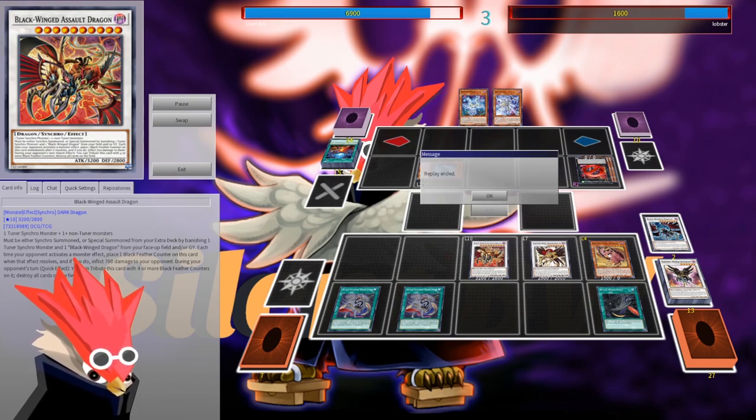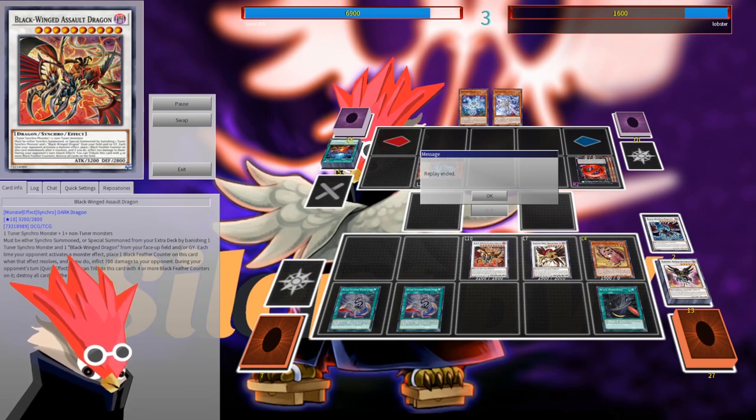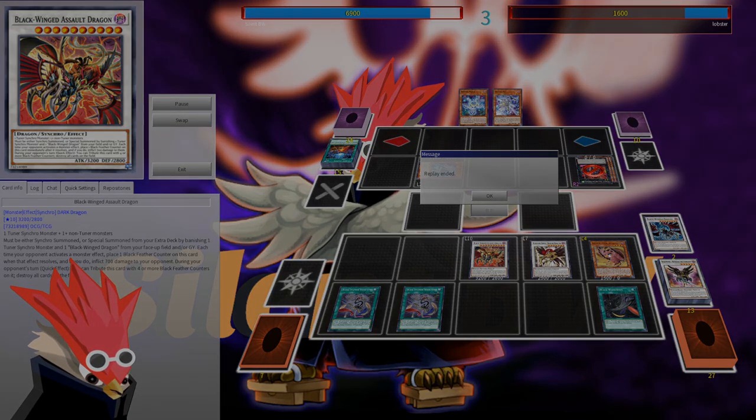Alright, there's the victory! I hope you enjoyed the video. Those were the main hand traps I've been getting requests about — Bestials, Nibiru, and Dimensional Shifter. I wanted to show Dimensional Shifter specifically because it will be heavily played, and if you don't run Gamma in your main deck it can be hard to stop. This shows how you can still do the combo without relying on Gamma or Called by the Grave too much. If you liked it, thumbs up, share it with your Blackwing friends, and thank you for watching!